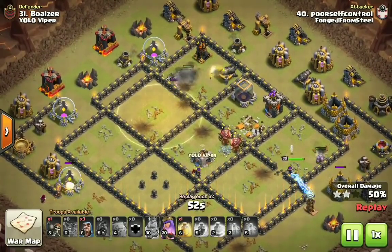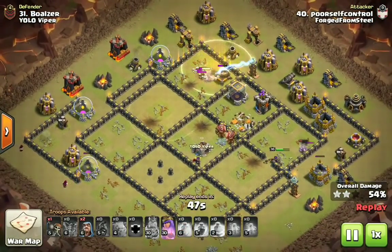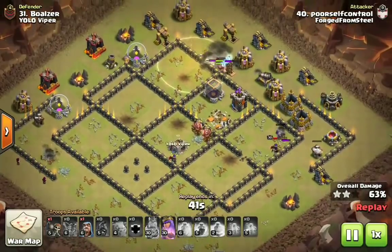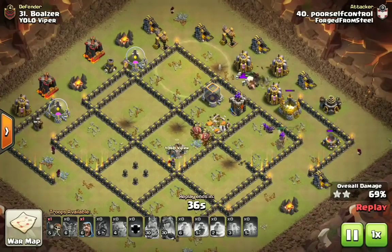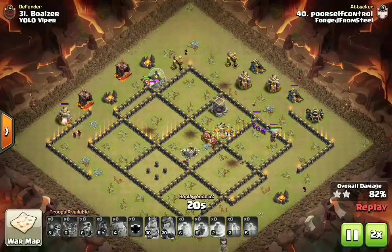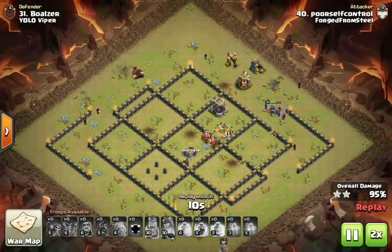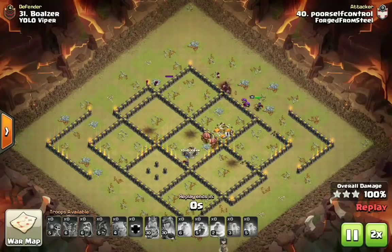All of his Hogs are healed up coming into the last few defenses. Look at how far his heroes got — his Queen still has ability, takes out that Tesla right there, and he had one more heal spell for his Hogs as there was a Giant Bomb on the other side. That second heal spell was timed perfectly. The last defense to go down is going to be this Mortar up here at the top. This attack is definitely in the top three in the current meta at Town Hall 9.